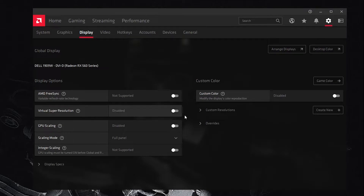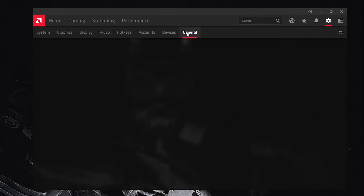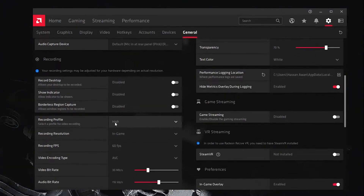After those settings, go to the Display tab. Disable Virtual Super Resolution, as it helps boost FPS and reduce input delay. Disable GPU Scaling as well. For Scaling Mode, if you want to use a stretched resolution, enable Full Screen mode, which will stretch your screen. A future video on stretched resolution in CS:GO can be made if you request it in the comments.